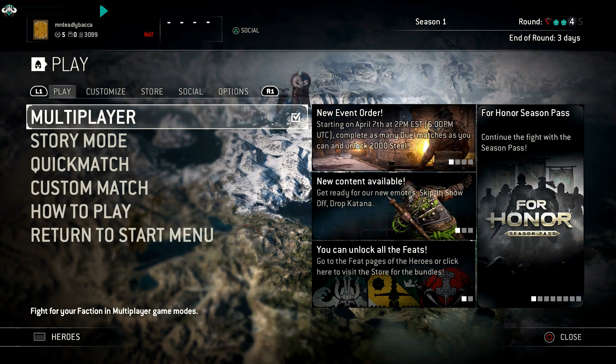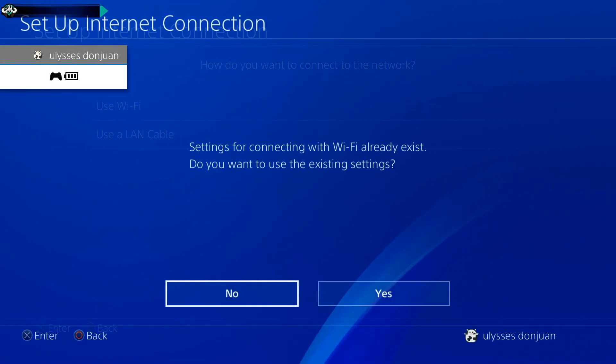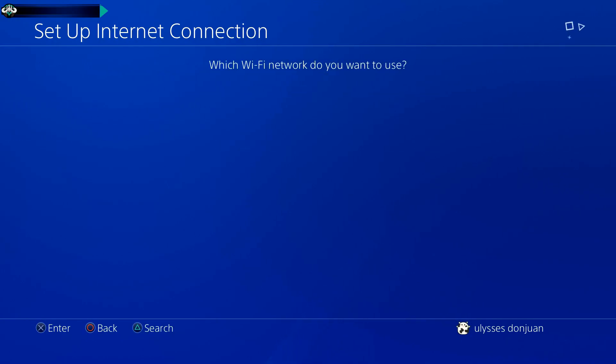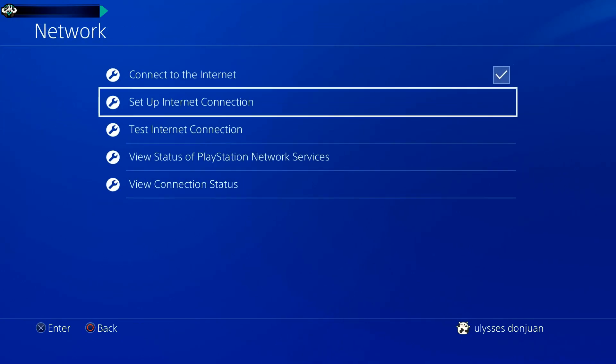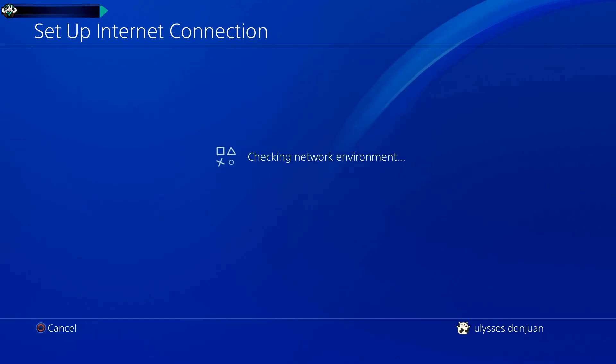Hello guys, welcome to my channel. Today I'll be showing you how to temporarily deal with the strict NAT type issue in For Honor. Step one: you will need to have two types of connections, which would be Wi-Fi and wired. If you don't have access to both of these methods, this tutorial is not for you.